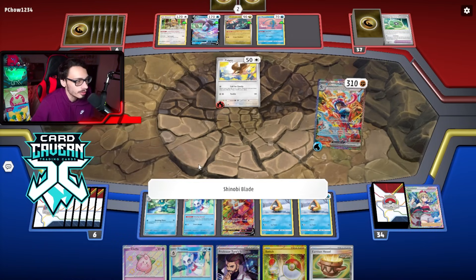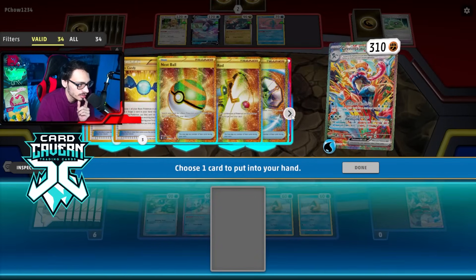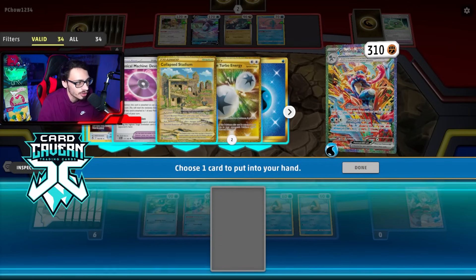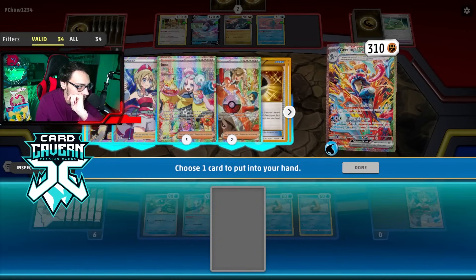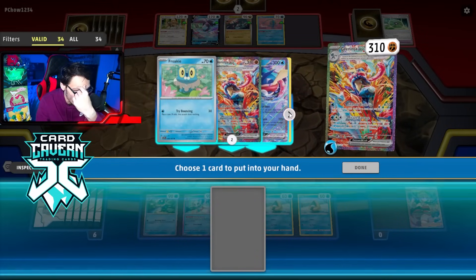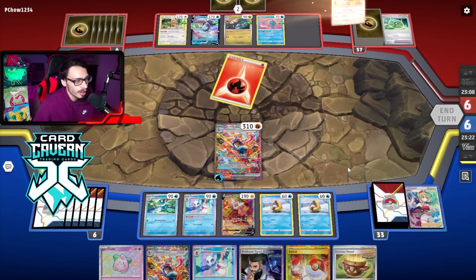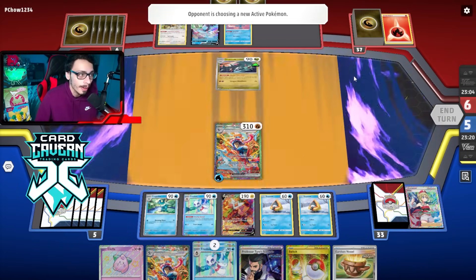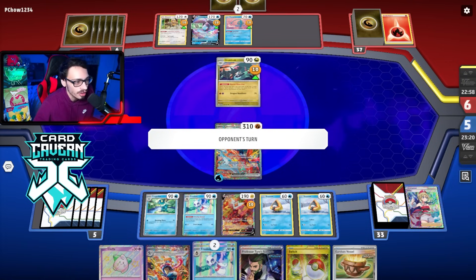We'll Shinobi Blade for the knockout. I'm not sure what I want to grab here - we already have most of the stuff in play. I can't really set up TM Devolution shenanigans yet. I need to make sure Devo isn't prized. If they take the first two prize KO I do get Counter Catcher. I'll grab another Greninja I guess. Let's see if they have the double Frostlass - if my opponent does not get Dragapult here I'd really like to get that double Frostlass off.